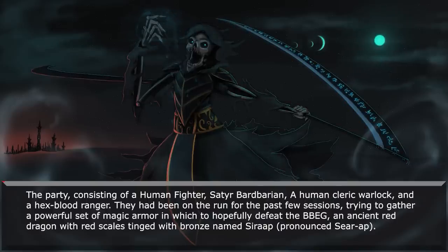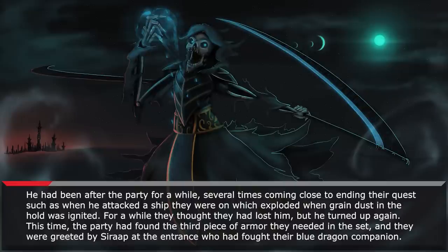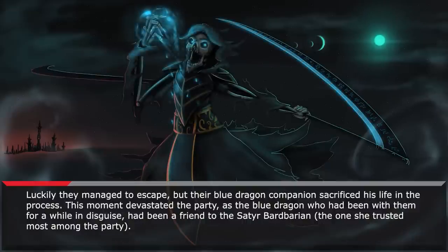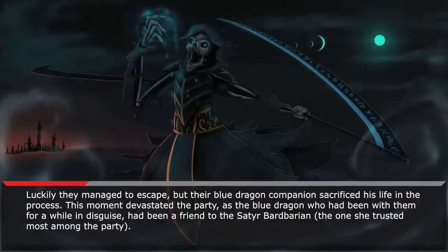The party consisted of a human fighter, a satyr barbarian, a human cleric warlock, and a hexblood ranger. They had been on the run for the past few sessions, trying to gather a powerful set of magic armor to hopefully defeat the big bad evil guy — an ancient red dragon with red scales tinged with bronze, named Sirap. He had been after the party for a while, several times coming close to ending their quest, such as when he attacked a ship they were on, which exploded when grain dust in the hold was ignited. This time, the party had found the third piece of the armor needed in the set, and they were greeted by Sirap at the entrance, who had fought their blue dragon companion. Their blue dragon companion sacrificed his life in the process — devastating the party, as the blue dragon had been a friend to the satyr barbarian, the one she trusted the most.